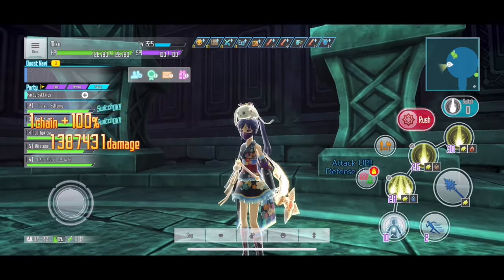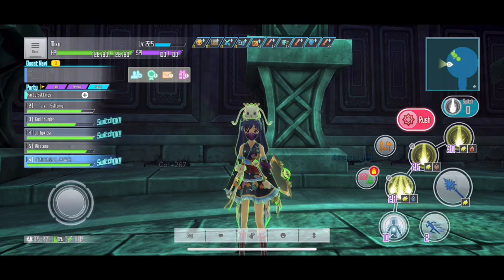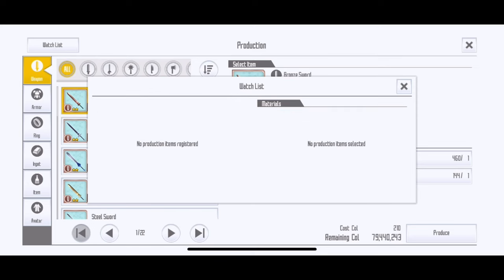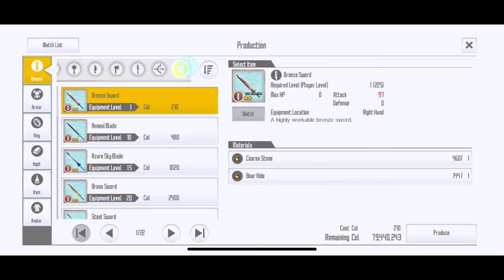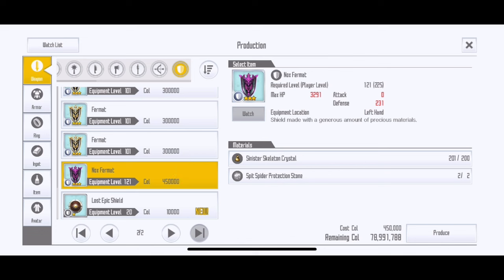But now I have upgraded. I have enough material to craft my Nox Fermat shield. I've been farming for a while, even though it has only been released for four days now. You can see I have gathered all the materials — the Sinister and the Spider Protection Stone. I was really, really lucky to get two stones, so I didn't have to craft a stone, and I'm really happy about that.